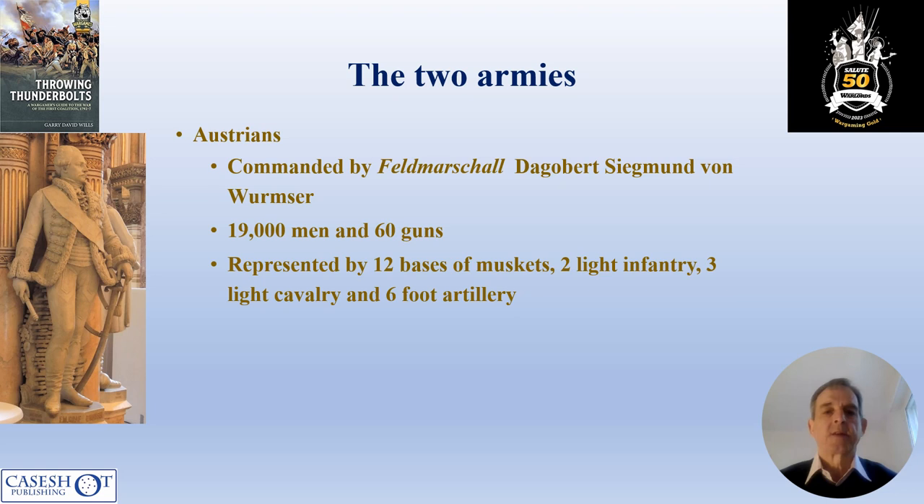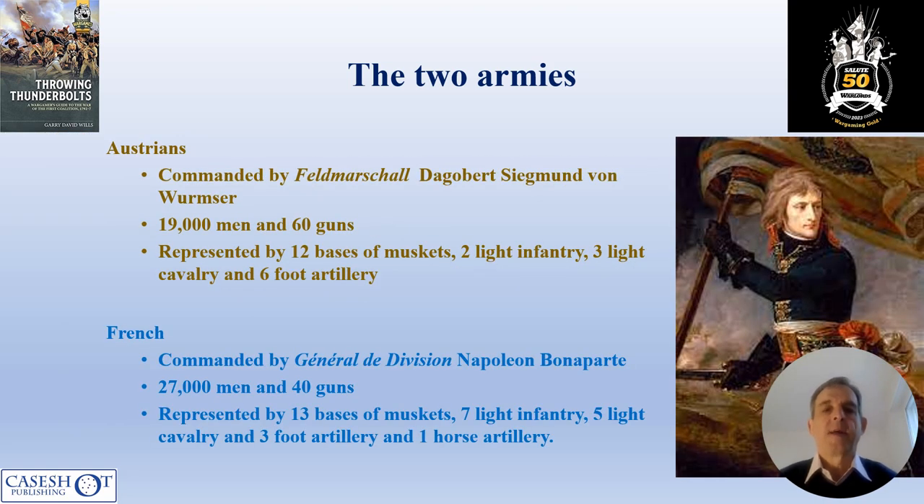Taking the two armies in turn: the Austrians were commanded by Field Marshal Würmser. He had 19,000 men and 60 guns, represented in the game by 12 bases of muskets, two of light infantry, three light cavalry, and six of foot artillery. On the other hand, the French commanded by Napoleon Bonaparte had 27,000 men and 40 guns, represented with 13 bases of muskets, seven of line infantry, five of light cavalry, three foot artillery and one horse artillery.